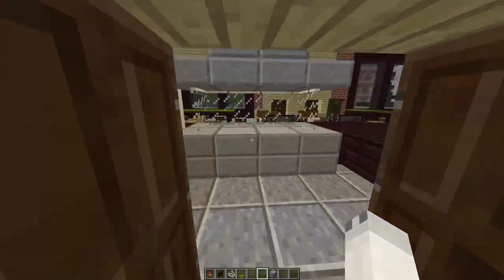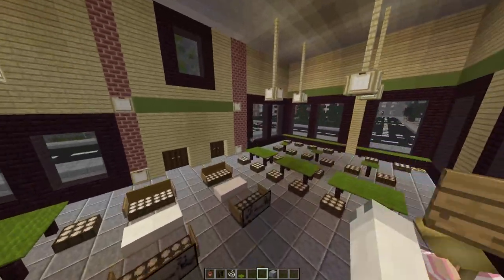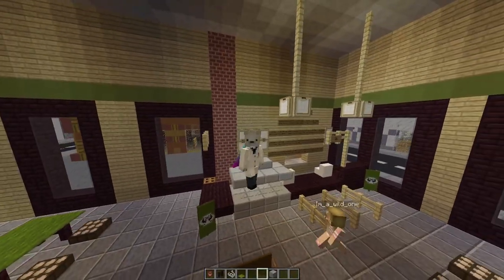Now the floor — we've used polished andesite. It's a nice and it kind of looks like tiles. We also have the whole Starbucks menu there.